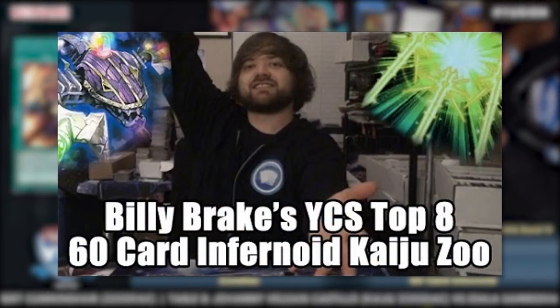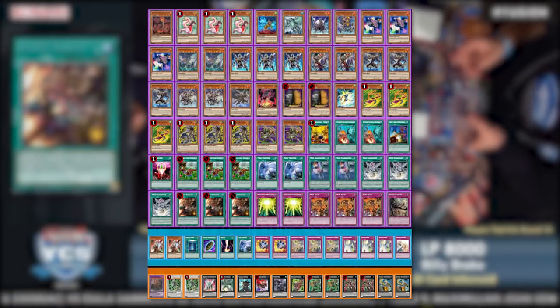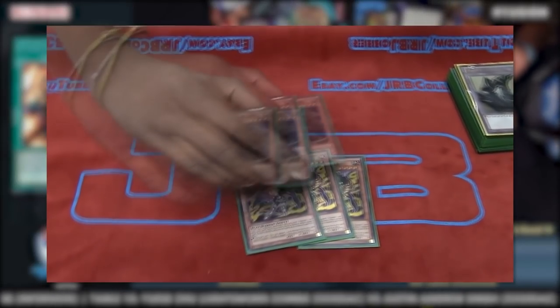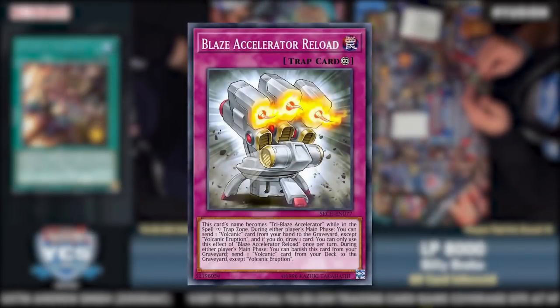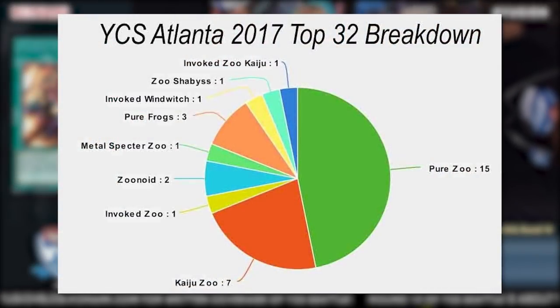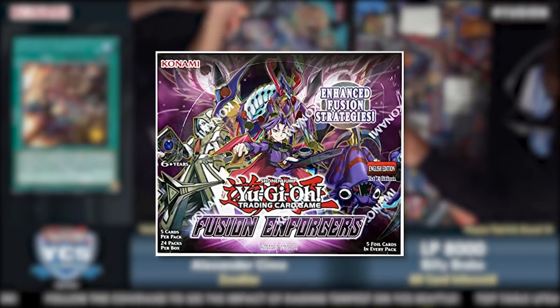Billy Brake placed first after Swiss and top 8 at Seattle with 60-card Infernoid Kaiju, opting to high roll with the deck's natural consistency and the explosive factors of the newly released Grass Looks Greener and Void Feast. Asala also placed top 16 with Paleozoic Zoodiac, featuring a bevy of traps including the Paleos and even Blaze Accelerator Reload alongside a Volcanic Scattershot package to act as a pseudo-quickplay Raigeki.